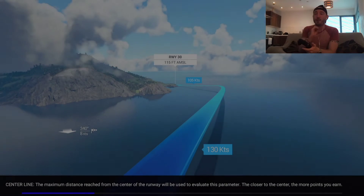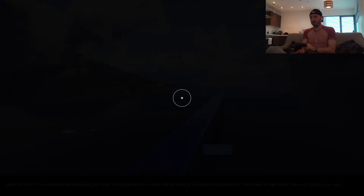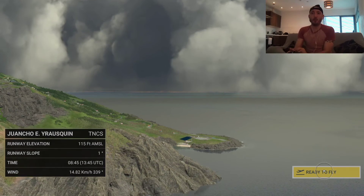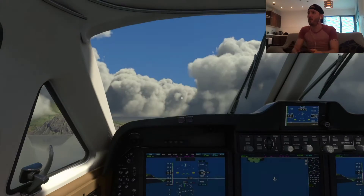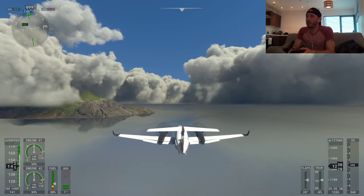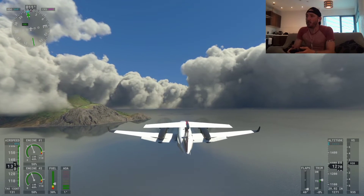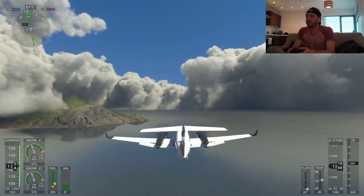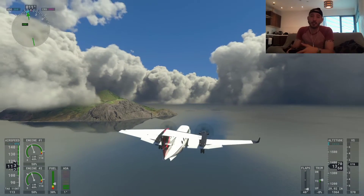So this time I know where the runway is, I know where I'm going. We want to be about 105 knots when we land, 130 knots coming in. Let's try and beat my score and do a slightly better landing than hitting the cliff before the runway. We're going to bring the flaps down already and reduce that speed. Get the landing gear down — the landing gear always decreases your speed and increases drag.